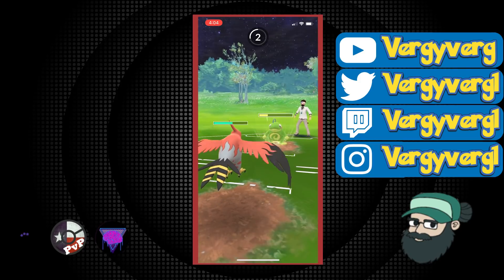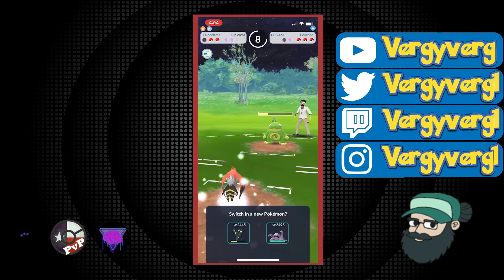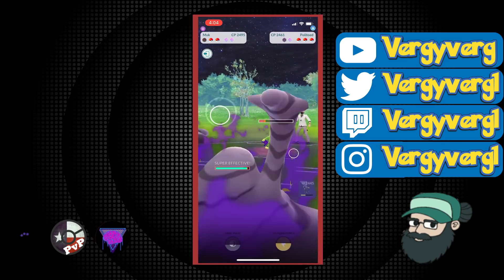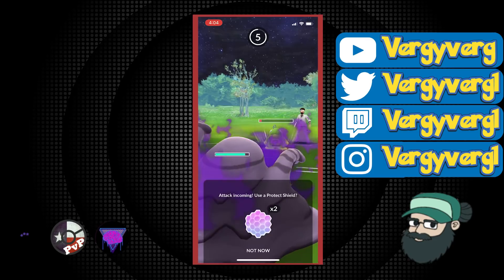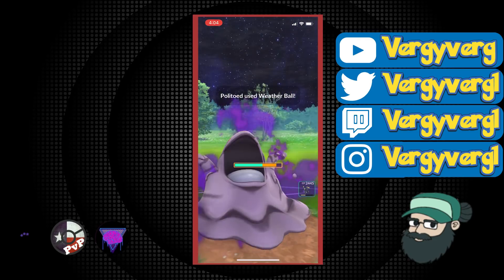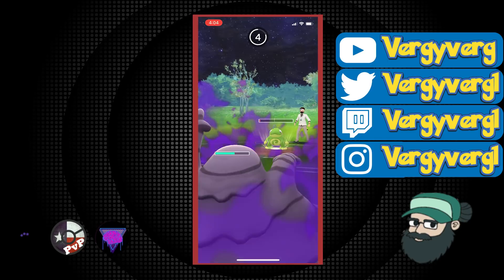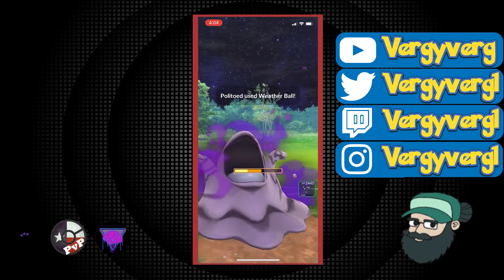I'm just going to let Talonflame go, probably come in with Muk, maybe shield once, and go for a big farm down and a lot of energy. The Dark Pulse — wait, this is just a Weather Ball, I think. Yeah, so don't need to shield that one. I think they are going to make it to another one, though. They were one off from throwing the Earthquake, which I was surprised they ended up throwing anyways.